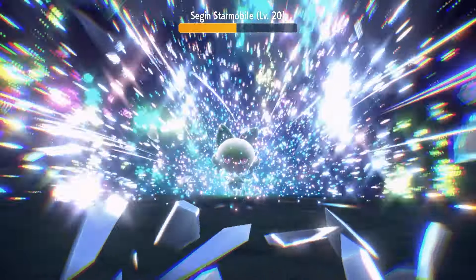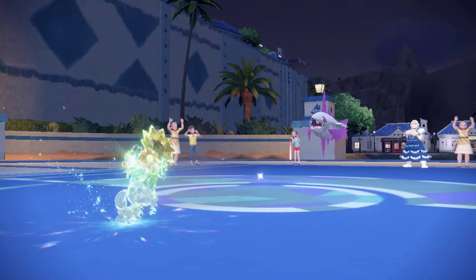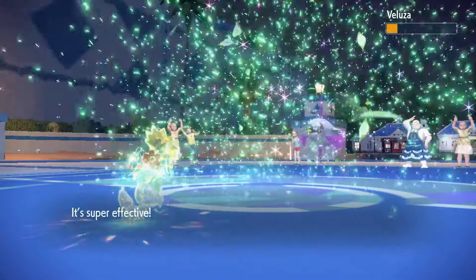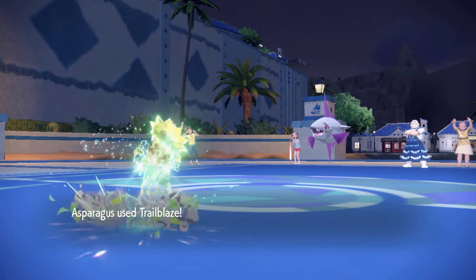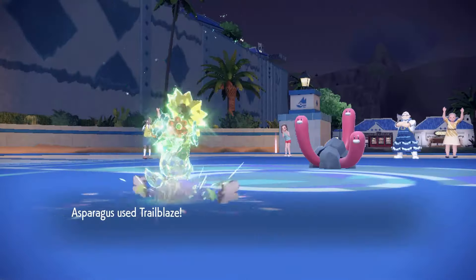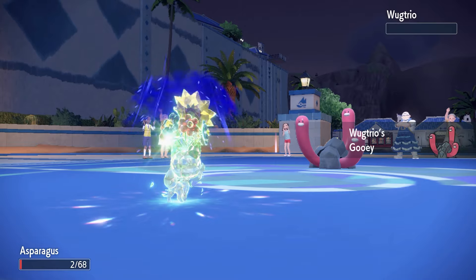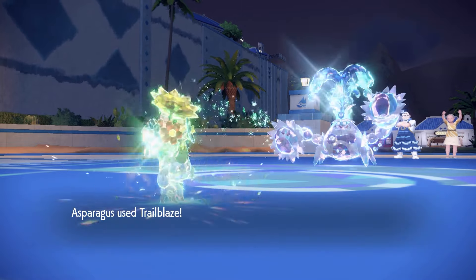Time for the Water Gym. We set up a single Hone Claws against Veluza, as it did a lot of damage with Pluck. It survived Trailblaze in red health, allowing a second Pluck, leaving Asparagusk on 2 HP before going down. Asparagusk now Trailblazed the Toedscruel, who was a one-shot, but its ability negated our third speed boost. Last is Crabominable, who was also a one-shot.